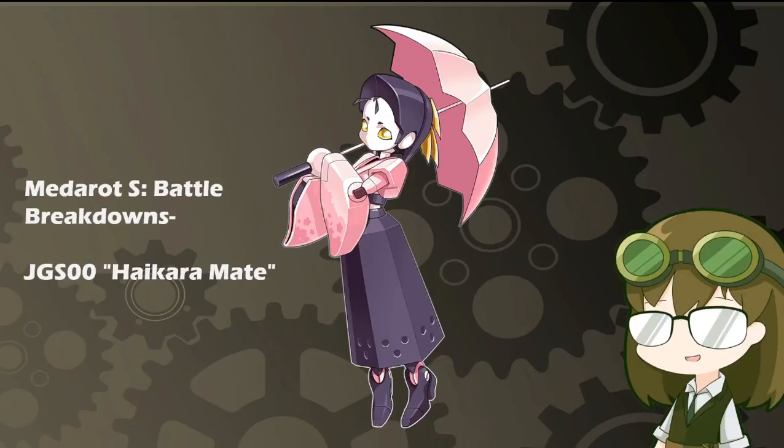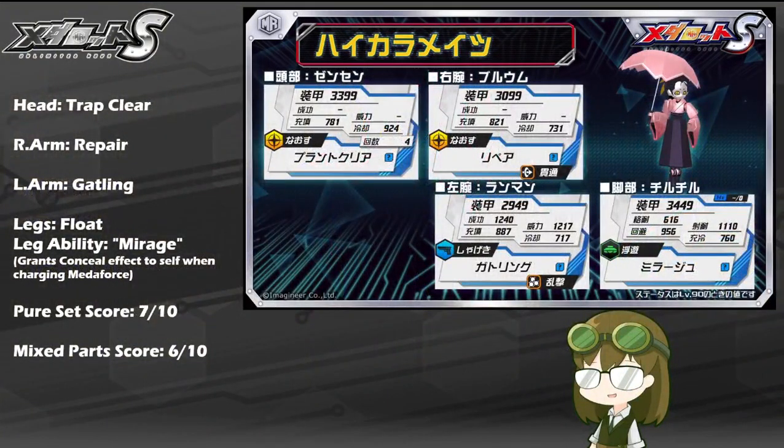It is the sweet and serene kimono parasol type debuting from the days of MetaRot 8 as an ori-meta. It is JGS0 Hikara Mate, coming to the game with a kit of trap clear, repair, gatling, float legs, and the leg ability of Mirage, which grants a conceal effect to self when charging metaphors.